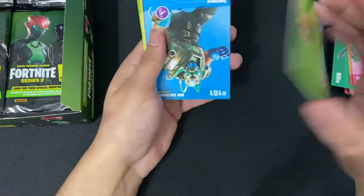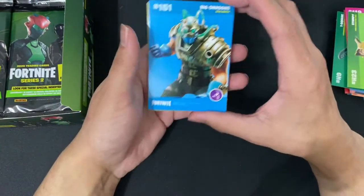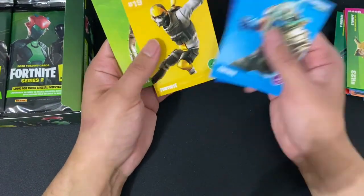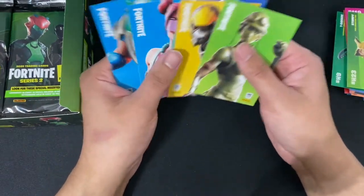Next up we have Stumpy along with the Stop Axe. We have Big Chuggis, Bubble Bomber, Ripley, Hard Charger, Toy Trooper. Any holos? No holos.